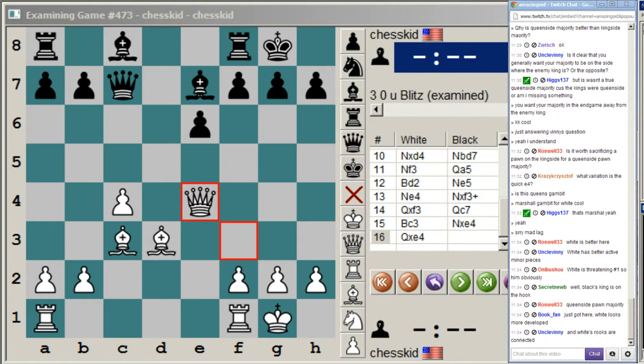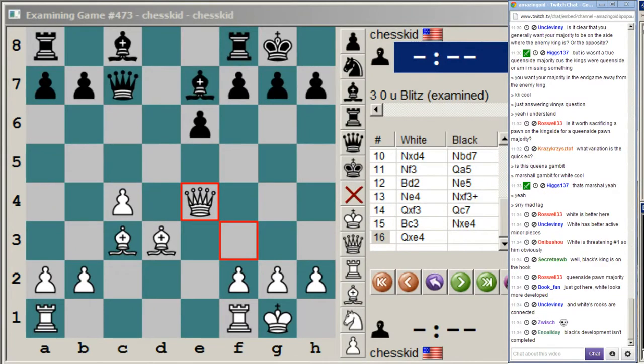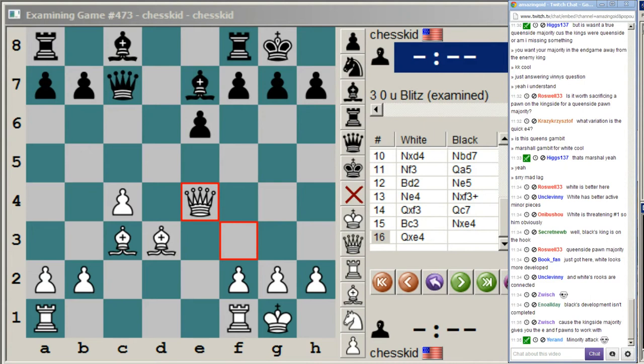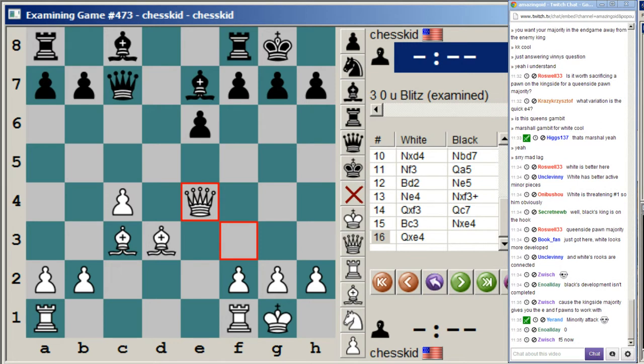Here's the rub: for as much as we were talking about the queenside pawn majority being great in endgames, it's actually worse in middlegames. Why? With a kingside pawn majority comes the ability to control the center. Notice how many center pawns white has — a big fat zero. Black is better because he can control the center. So what should black play here? F5 — exactly.